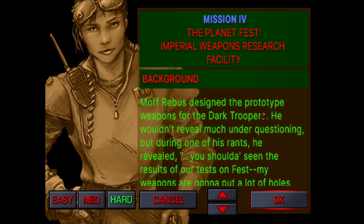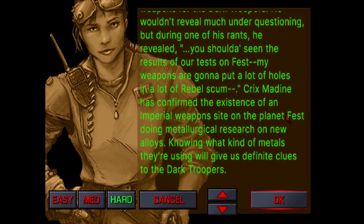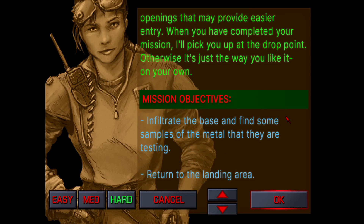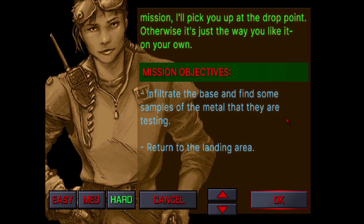This mission gets a bit harder than the previous missions. It introduces gun turrets on the ceilings which deplete your health pretty fast. There are quite a lot of enemies, but they're all the same kind we've faced previously. There is a key card we're going to need to input a code, so there's backtracking. Some of the inside of this research facility can get a little confusing as far as the layout. This level has five secrets in it, roughly about the same amount as before. The objective is to obtain a piece of metal from this research facility, infiltrate the base and find some samples of the metal they are testing, and then return to the landing area.